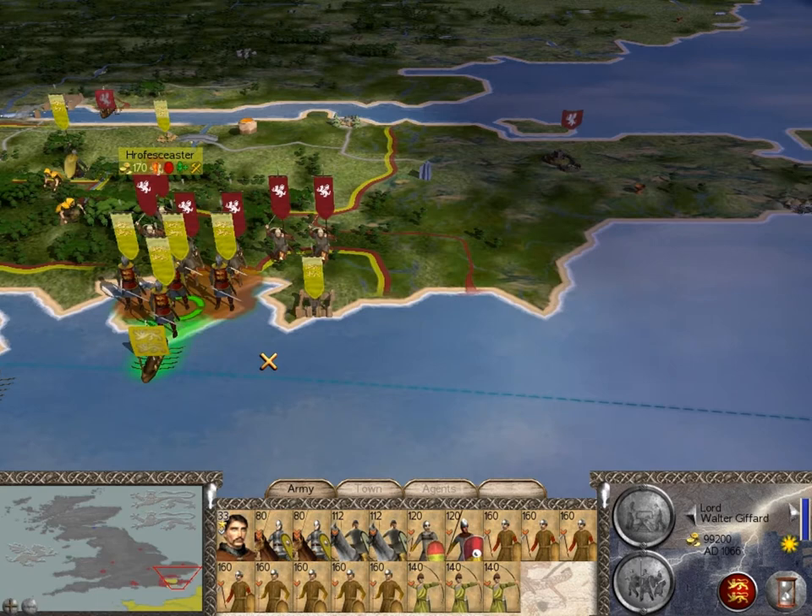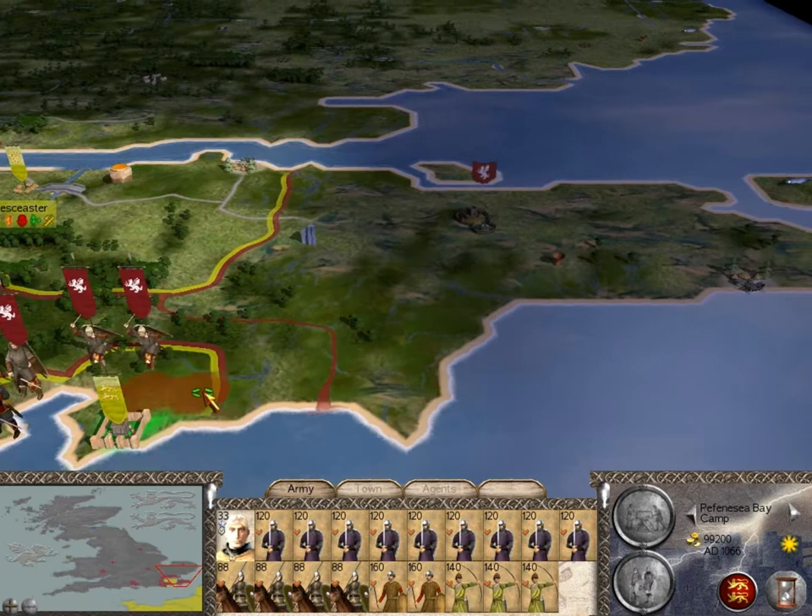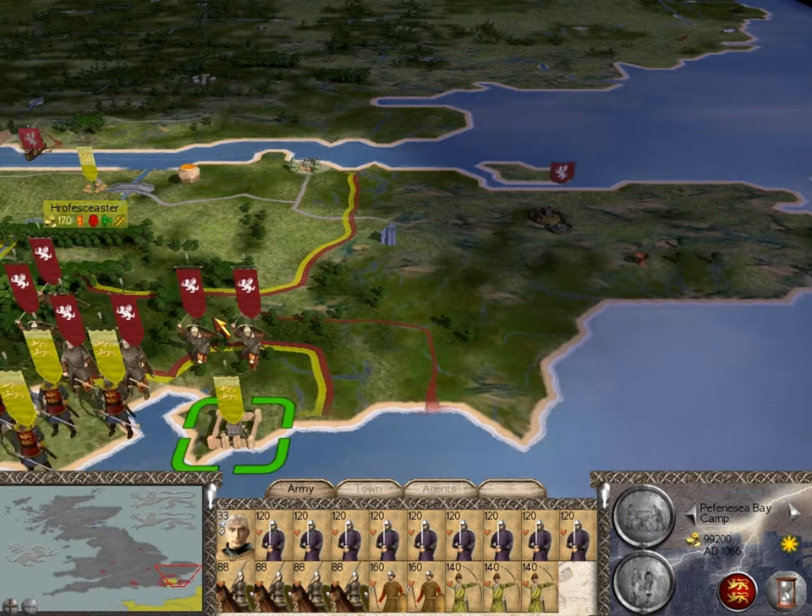I have one army already here, and I have these two armies here waiting to ambush. I have two places I can move which will spring this ambush. If I bring William's army right here, this will spring the ambush, and I'll be 2 on 2, which would be fair.